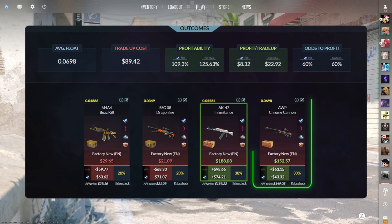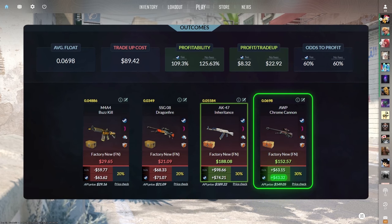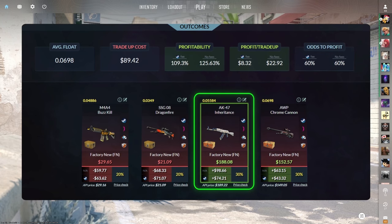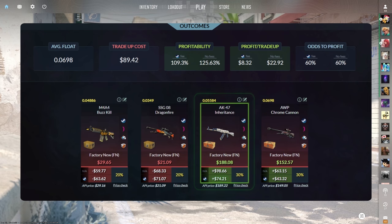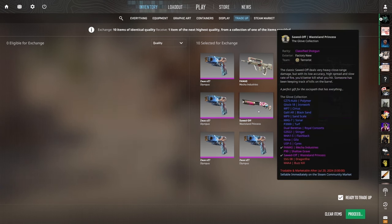We have a 30% chance to get the Factory New Op Chrome Cannon for over $40 of profit, but more importantly we have a 30% chance to get the Factory New AK Inheritance for nearly $75 of profit. Let's see if we can hit it — we have two attempts. 60% chance each. If we hit the Glove Case, it'll be a $70 loss instantly, but if we hit that 60%, we're going to be very in the profit.